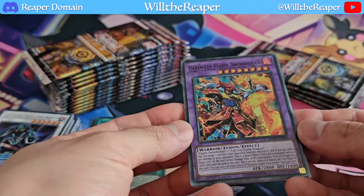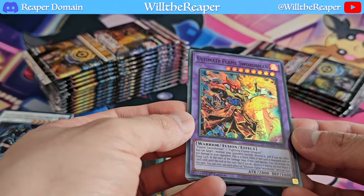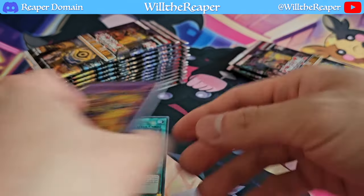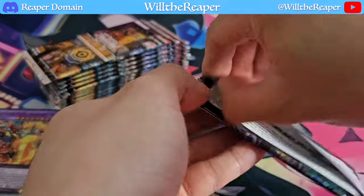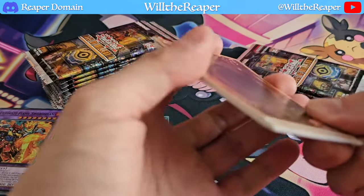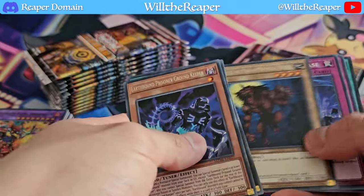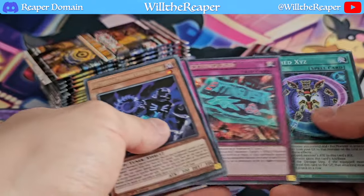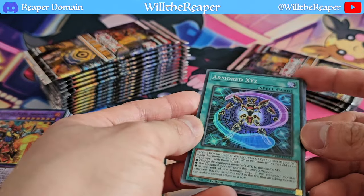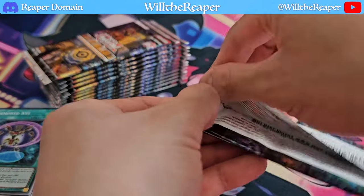We have the new Flame Swordsman card — this is Ultimate Flame Swordsman, definitely a fantastic card here. Hopefully we have enough cards to put together a deck but we didn't even get Flame Swordsman himself, so I haven't fully done research on the deck. Armored Xyz, a new card we got here, but it is just your standard super as well.